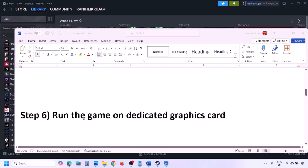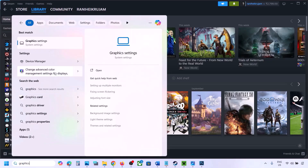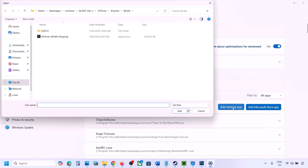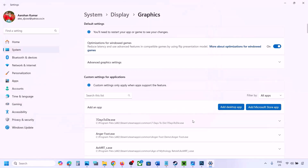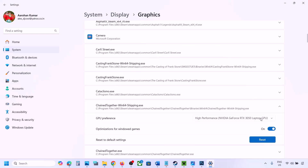The next step is to run the game on the dedicated graphics card. To do this, type in Graphics Settings in the Windows search box and go to Graphics Settings. Click on Add Desktop App, then go to the game installation folder, open the game folder, and select the game exe file. Once you add the game exe file, find it in the list, click the drop-down arrow, and select High Performance and your graphics card. Select your graphics card and then launch the game and check.